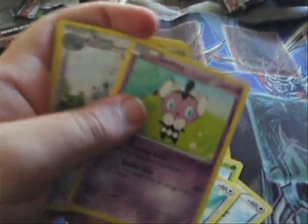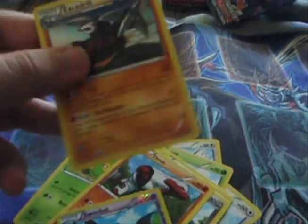Rufflet, Petalil, Minccino, Gothita, Klang, Swadloon, Thoroh, Reverse Woobat, and an Excadrill.